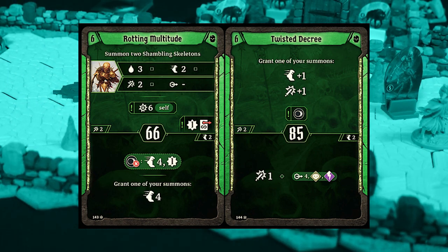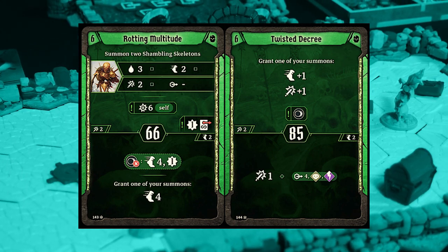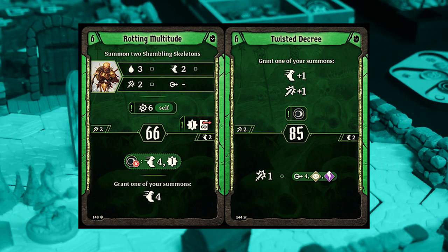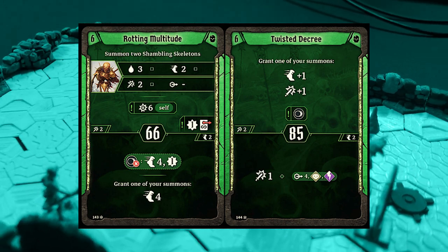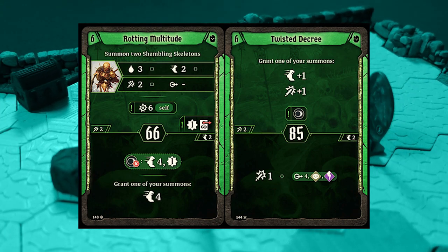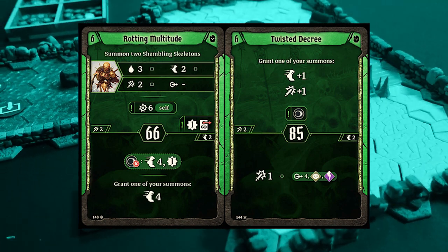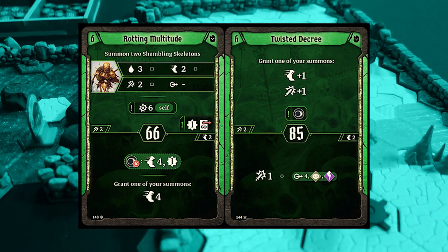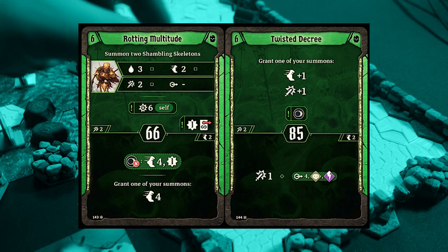Our other card option here is Twisted Decree. The top half is another plus 1 movement and plus 1 attack granting ability for one of your summons, and it puts a dark element on the board with a nice slow initiative so you've got a decent idea of when you're going to go in the attack order. The bottom half is a fairly straightforward attack with a decent range of 4 that's going to both poison and curse the enemy you're attacking. It might be tempting to take Rotting Multitude even for the Single Summon build — it's just that good — but having another attack-granting ability for your single summon is too useful not to take. I would recommend Single Summon builds take Twisted Decree at this point.